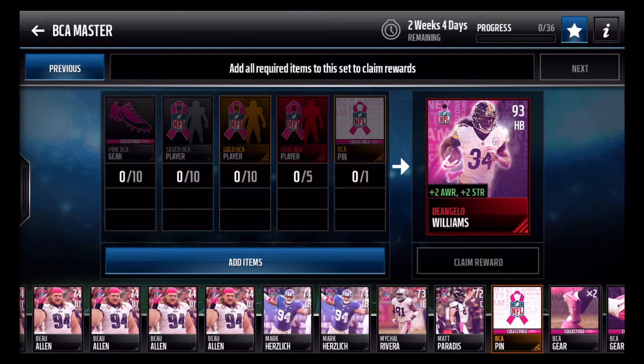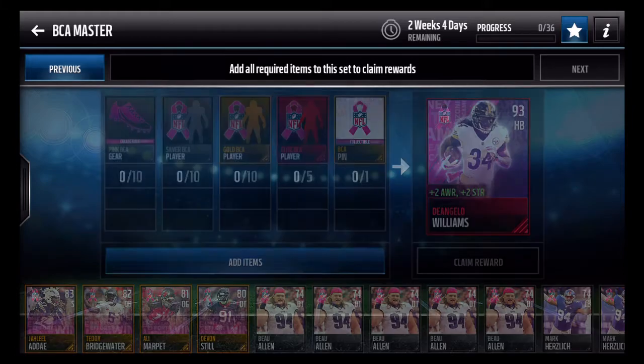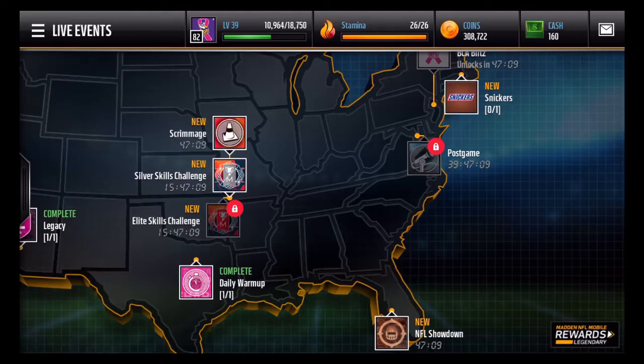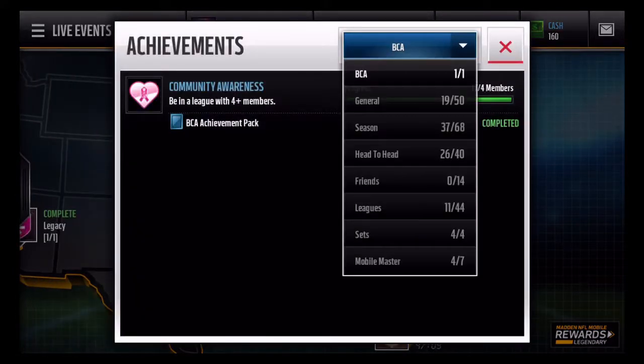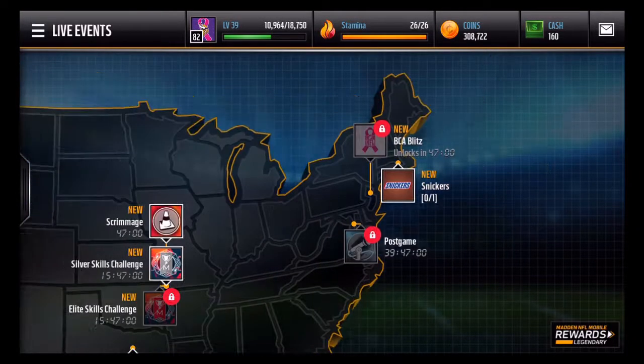The requirements really aren't too bad. You need 10 BCA gear — very easy to come by — and 10 BCA silver players, which I could probably get right now if I wanted. Then you need five elite BCA players, which is going to be the hard part. 10 golds isn't too bad, and then one BCA pin. I'm not actually sure how you get the pin — it's probably in the trophies or achievements section, or might be from a live event later.